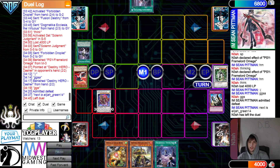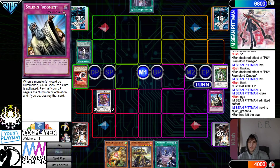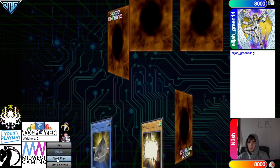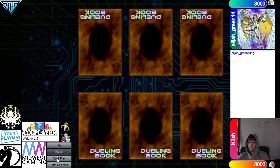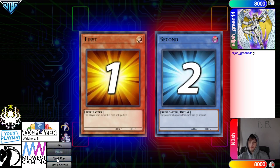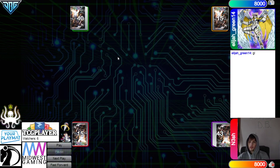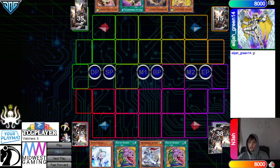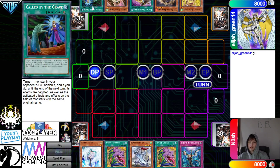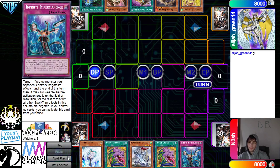We're going to hop into the last match — Nesh versus Elijah Green 14. This is big. Elijah wins and they're going to go first, 40 versus 43. Opening hands: Valor, Desires, Tyee, Desires, Imperm — two hand traps going second. They have Berry, Fractal, Prosperity, Sparrow, and Called By — so one hand trap going second.